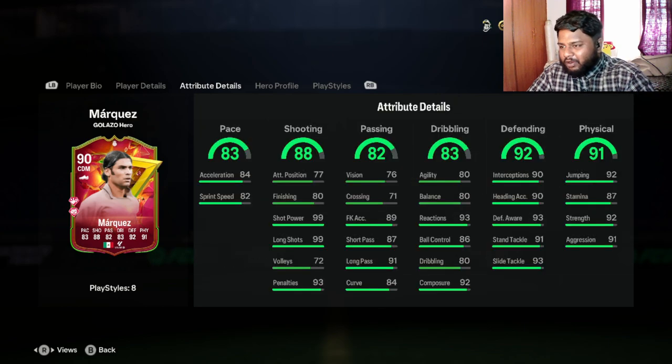His stats look really nice — so many 80s and 90s. He's basically an all-round gang kind of player. He has 83 pace, which is not bad for a center back or CDM, and even at center mid he'll have decent pace. With 88 shooting, a center back or CDM with 88 shooting is insane. He has 99 shot power and 99 long shot — put him at CM or CDM and he'll be really good. He has 93 penalties as well.